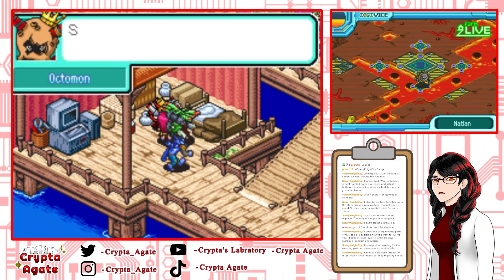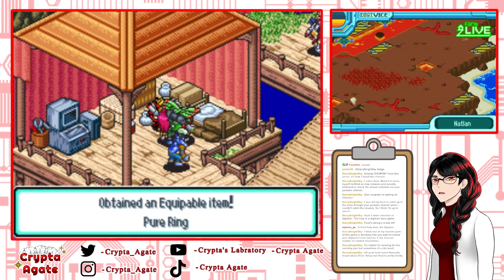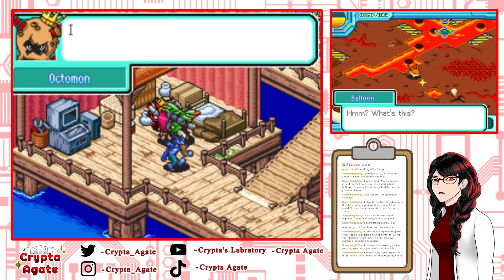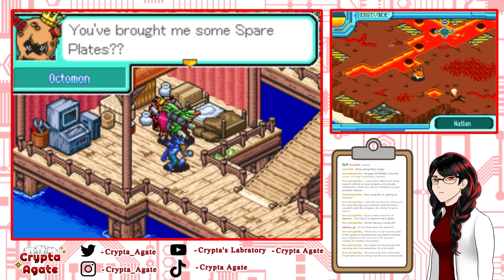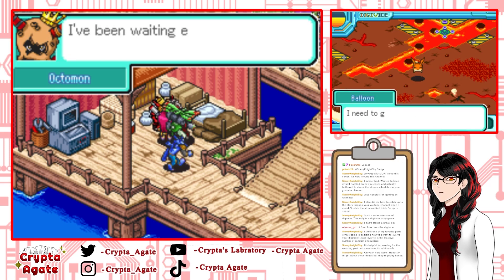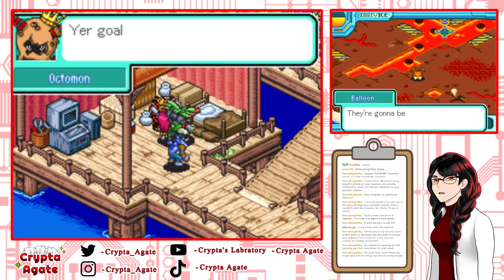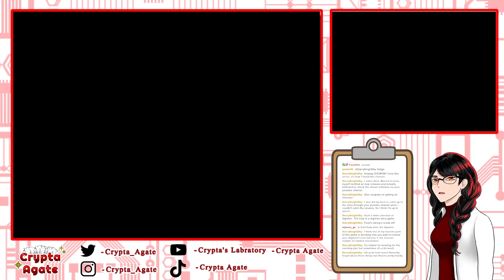I gave him a total of 74 DigiPlates — not bad. At 60 he gives me a Pure Ring, and the next reward is at 80. What does that Pure Ring do, and who would it be better for?